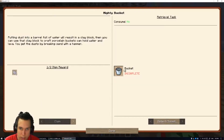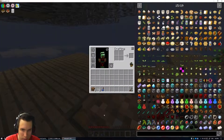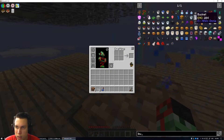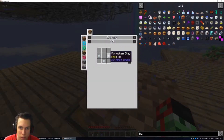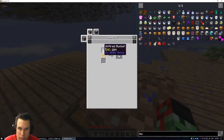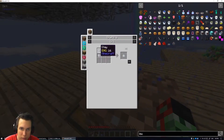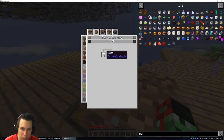Basically a bucket is next. Let's see — bucket recipe: three porcelain and then you just have to smelt it. To make porcelain you need ash, bone meal, and clay. Clay you get from a clay block, which you get from putting dust in with water.